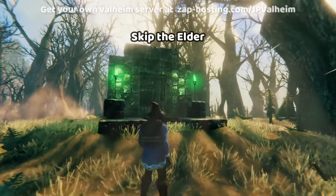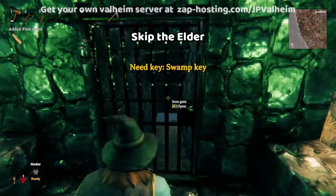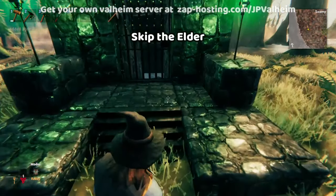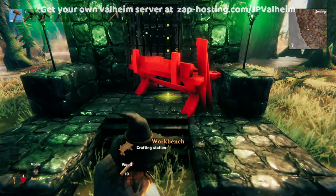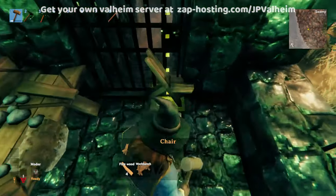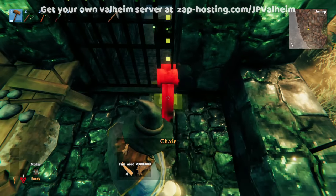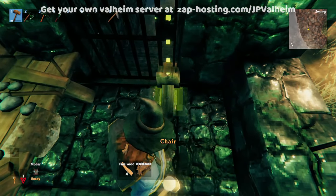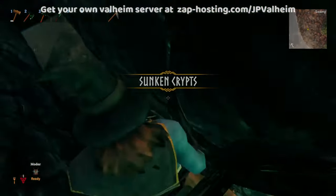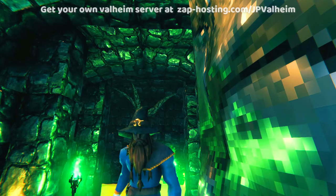Then we have the second boss, the Elder, who normally drops a key. The key allows you to get into these crypts and harvest iron. But technically, all you need is 10 wood to make a workbench and 4 fine wood to make a chair. Look at the lock for the gate and place the chair right underneath the lock, sort of at an angle, just like that. And then you should just be able to get in the chair and right into the crypt — and that's how you can skip the second boss.